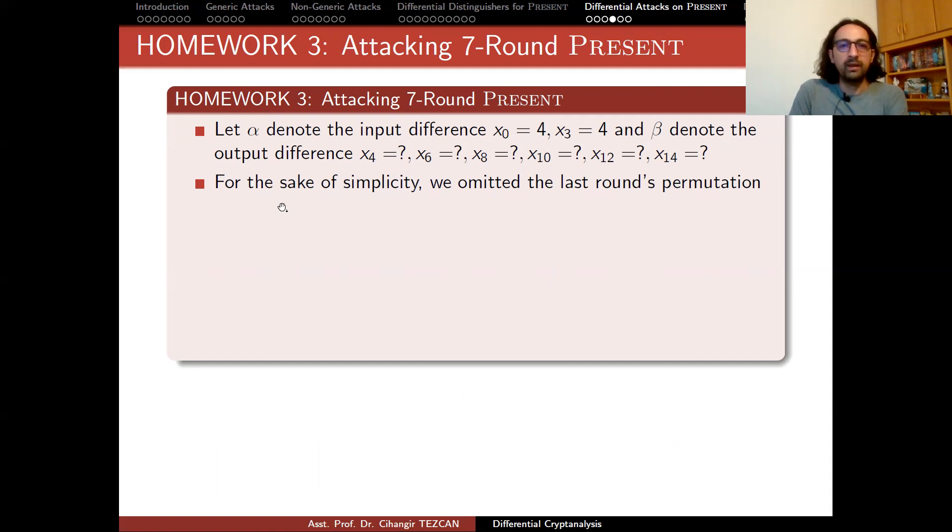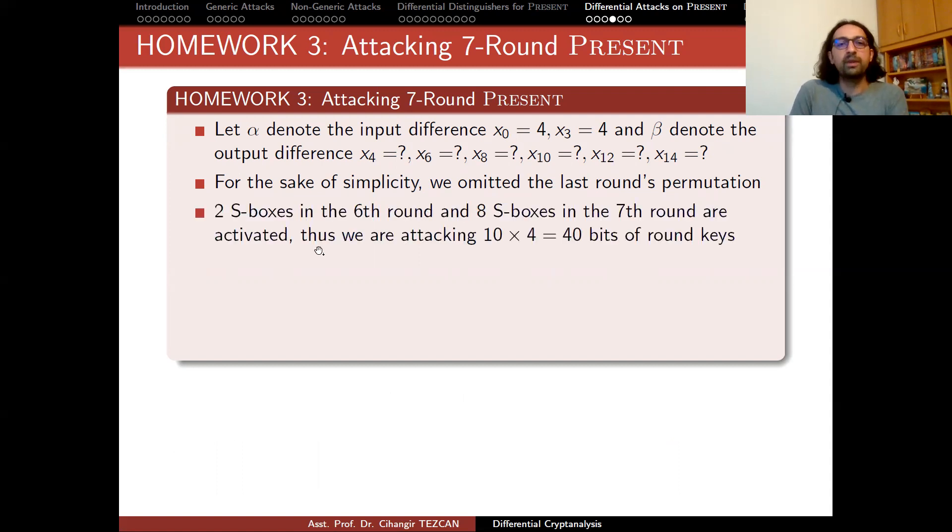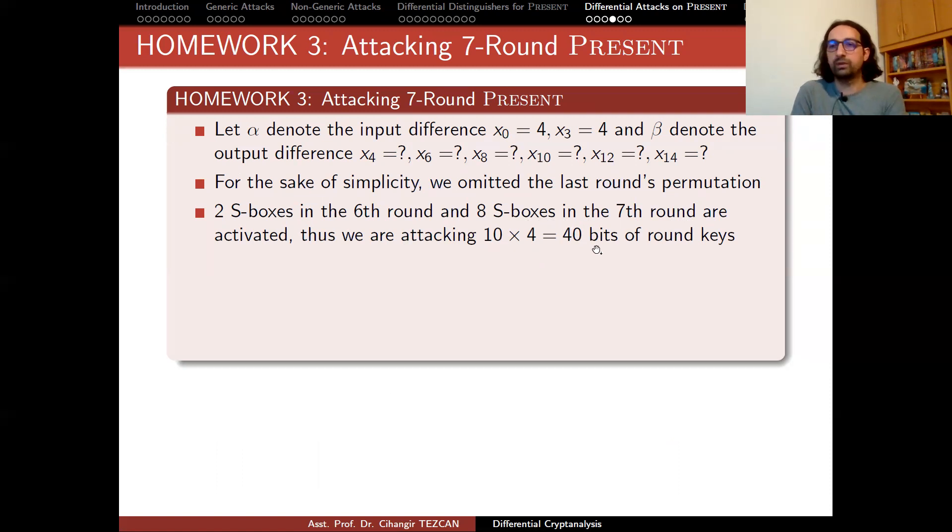For the sake of simplicity, we omitted the last round's permutation. Two S-boxes in the sixth round and eight S-boxes in the seventh round are activated. Thus, we are attacking 10 S-boxes total — 10 times 4 bits. Just before each S-box there is a 4-bit round key XOR, so we are actually trying to guess 40 bits of the round keys.